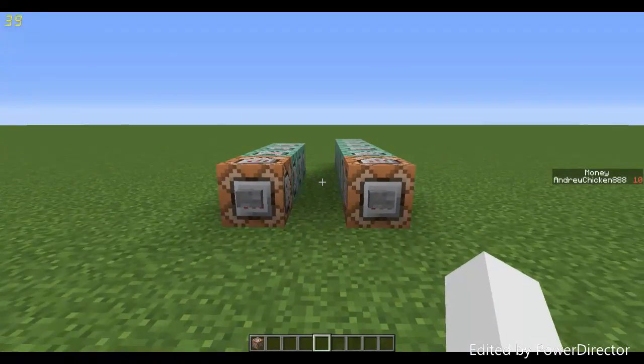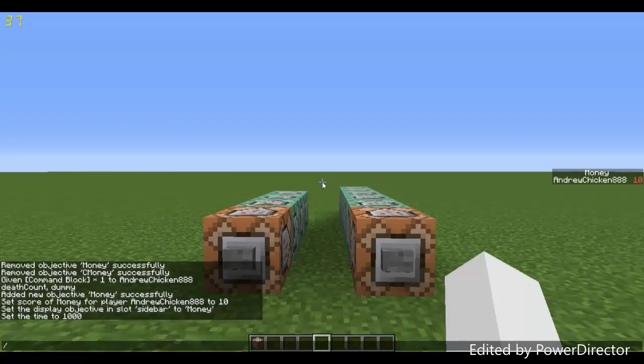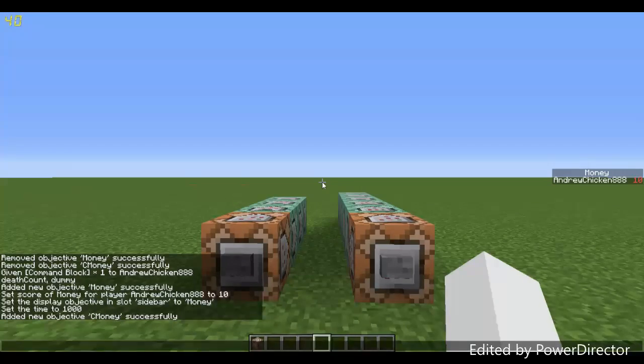The second thing you want to do is for the buying row of command blocks — you need to create a second scoreboard. Do the same command again but add a 'c' in front, making it 'c money'. This scoreboard acts as a duplicate of your money scoreboard and is going to be used for the transaction math to determine whether a player can actually afford to buy something.